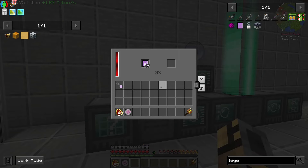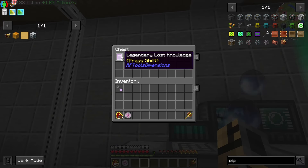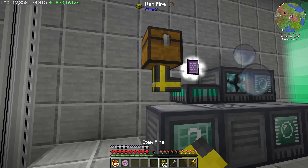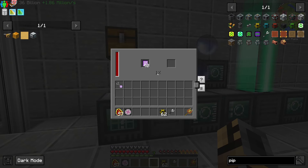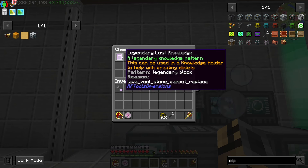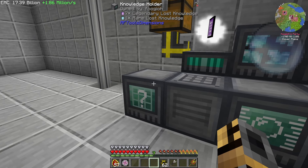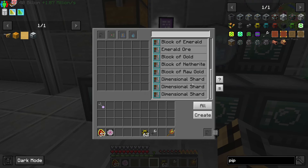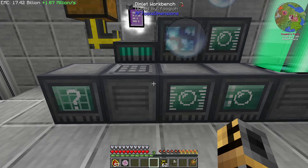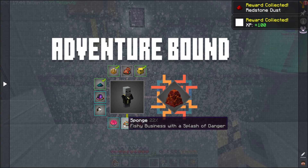Let's see what this research can do — oh my god, that's slow. Now that I'm researching all of this, we can automate this. Essentially you get the same thing every time. It pulls out into here and says pattern — legendary block, reason, lava pool, stone, can replace. The pattern gives you access to legendary blocks that you don't need to use an absorber for. Your knowledge holder needs to be next to your Dimwit workbench, and then from the workbench you can choose different kinds of legendary blocks.